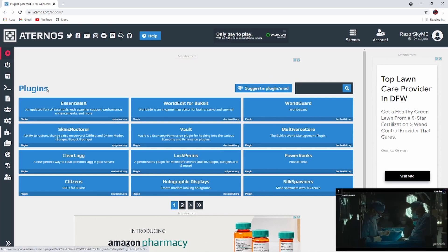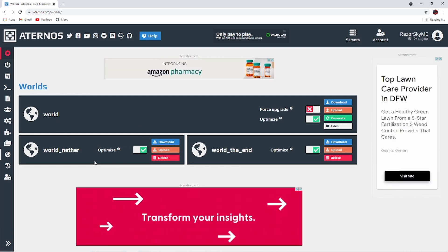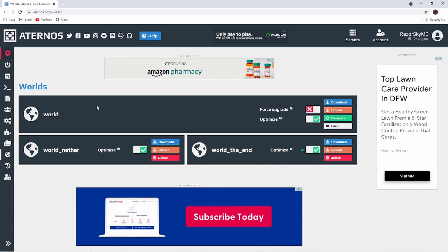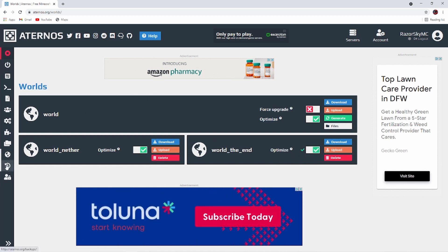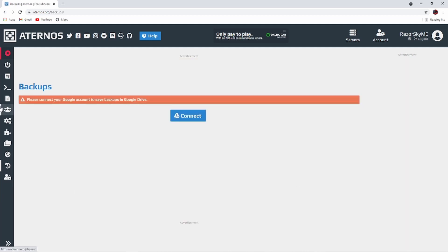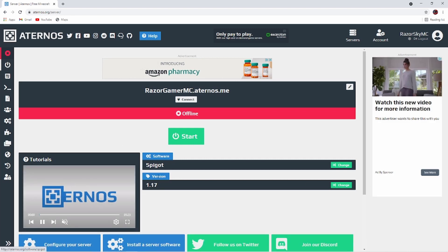You can also turn off Nether and turn off the End. I don't know if you want to do that, unless you're making a server and you don't want people going to the End or Nether. Then you can backup your server. And once you're finally done with all this, you can change the version and all that stuff.